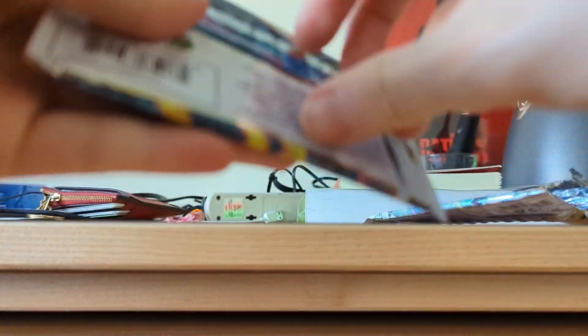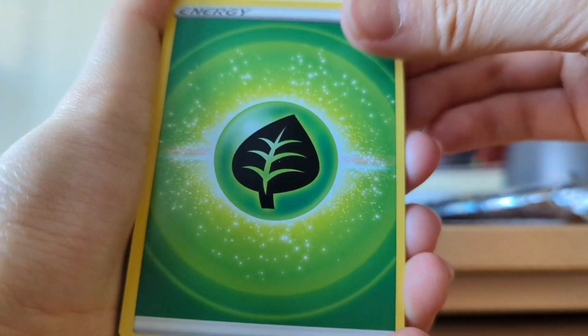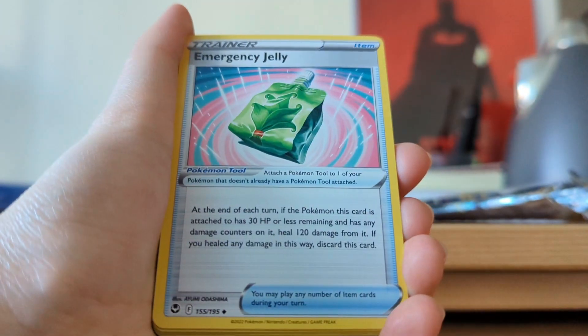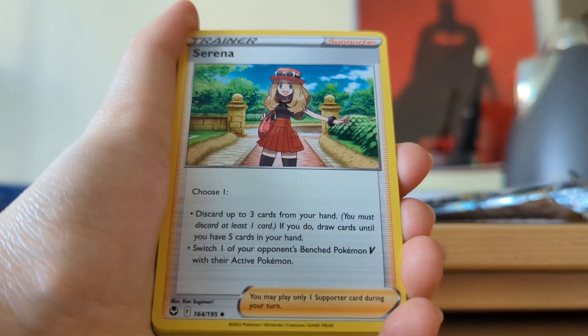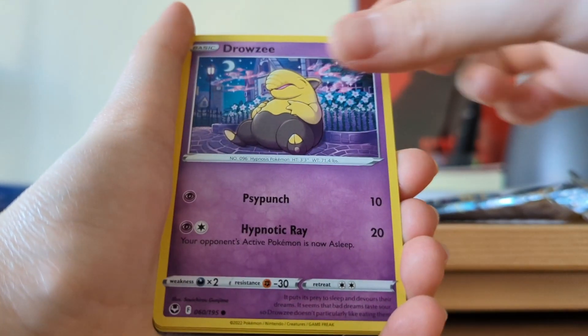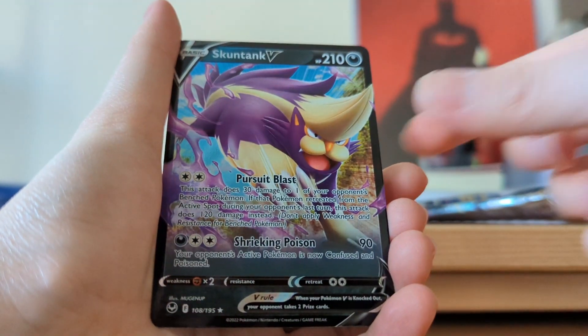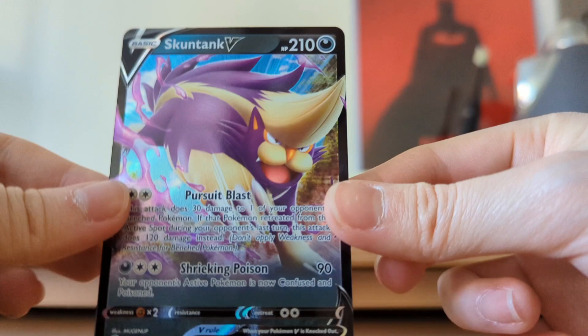But we got two more, so we'll go with this one next. Grass Energy, Behem, Emergency Jelly — what the heck — Serena, Emulga, Chimaco, Baneary, Drowsy, Spinarak, Swirlix Reverse — that's pretty cute. Oh wow! And a Skuntank V.